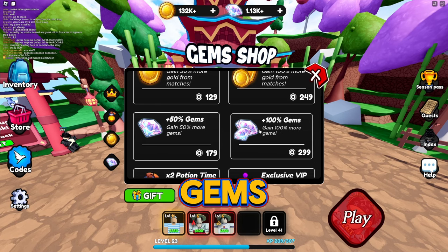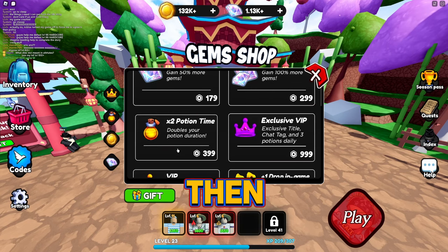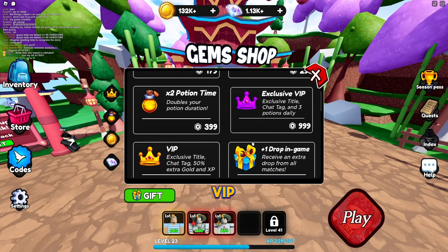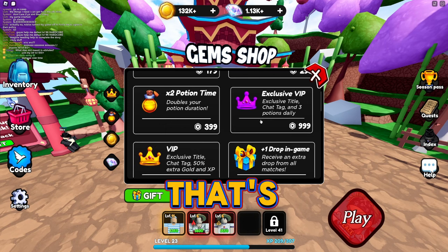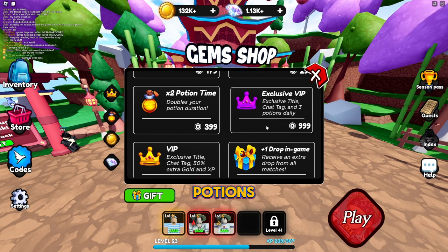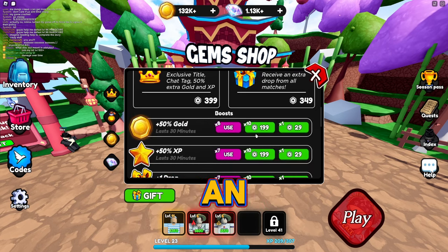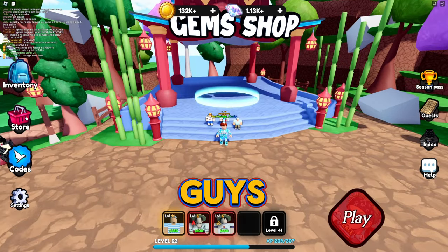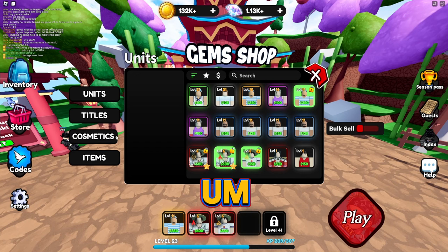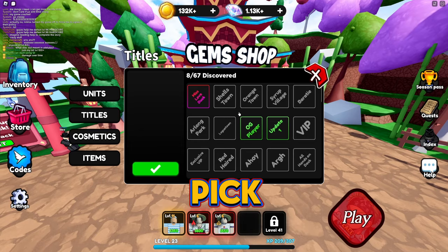They have 50 gems for $1.79 and 100 gems for $2.99. There's a 2x potion, regular VIP, and exclusive VIP — with exclusive VIP you get an exclusive chat tag, 50 extra gold and XP, three potions daily, and an extra drop from all matches when you complete them. You can also buy gold and gems.